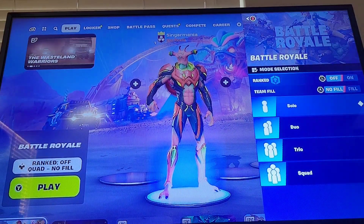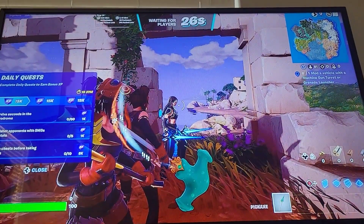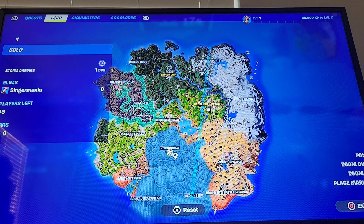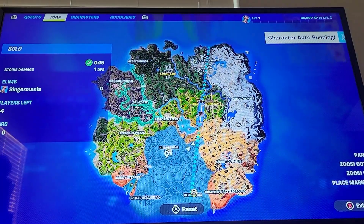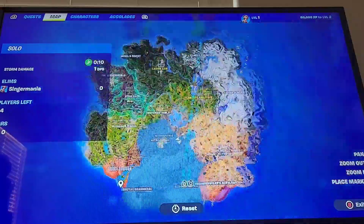Alright then, let's get into a battle. Here we are. The dust storm isn't here anymore, which I guess makes sense because it's on the island. Red Line Rig, Brutal Beachhead, and Nitro Drone. We gotta land at the Nitro Drone because it seems like it has some sort of thing. So does the Red Line Rig, but not Brutal Beachhead.